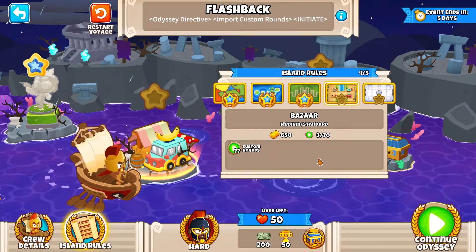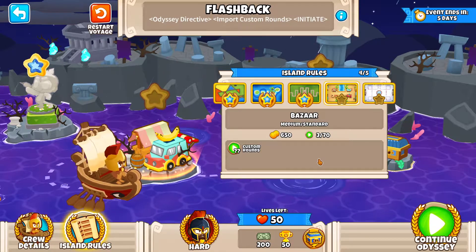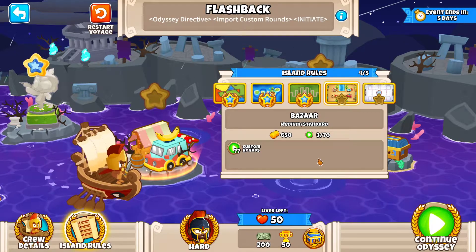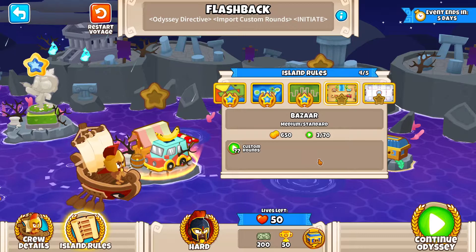Now these custom rounds are gonna work like this. Every 5 rounds — so at round 5, round 10, round 15, round 20, round 40, round 60 — the amount of bloons that are gonna come out is gonna be doubled. That's pretty much it.